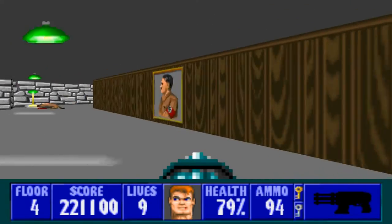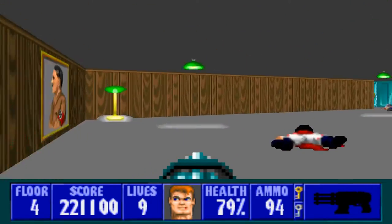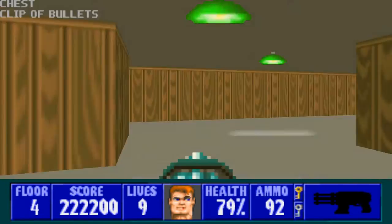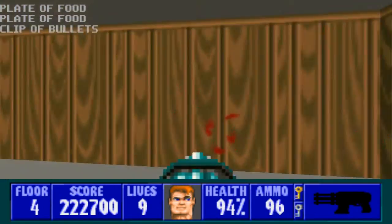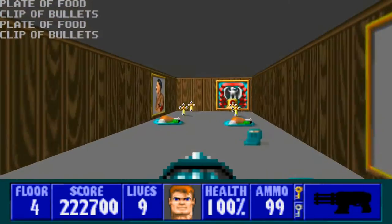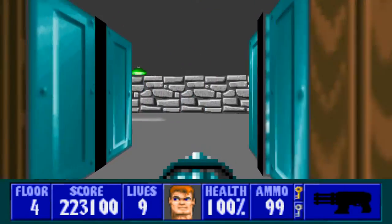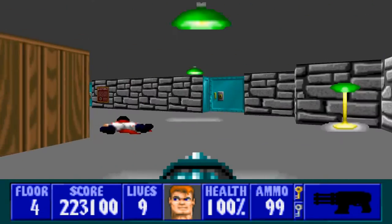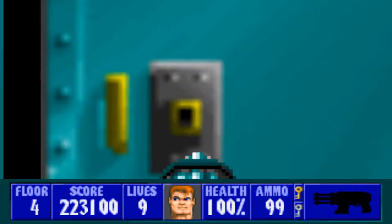One thing I meant to mention in the last floor is that — you see the big brown wooden room in the center? That's kind of a recurring theme with a lot of the maps in this game, and particularly this episode, where you have a big room with guys circling around it and then you have to go inside the internal room within the room. I don't know, it's kind of cool in my opinion.